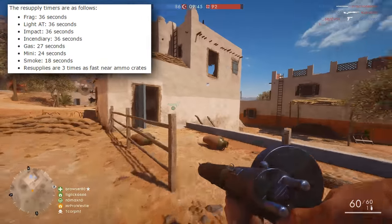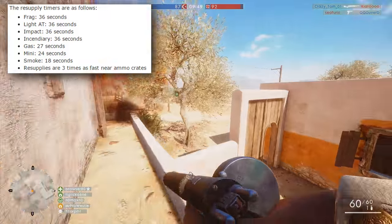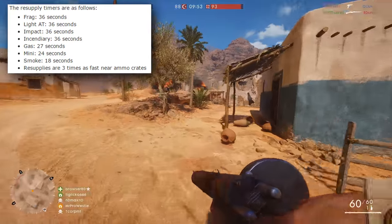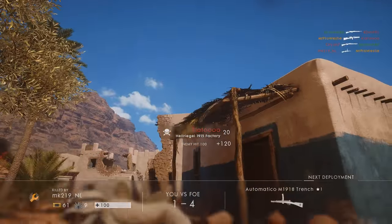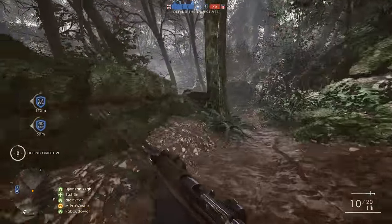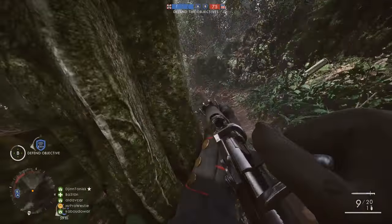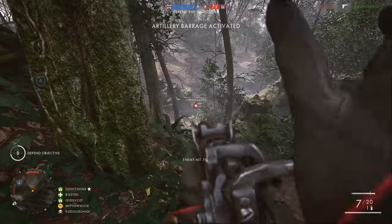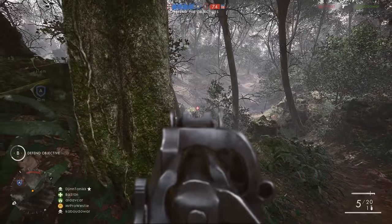But what about the decreased timer if you're near an ammo crate? DICE have said that grenades will resupply three times faster if you're near an ammo crate. That leaves us with these values: frag 12 seconds, light anti-tank 12 seconds, impact 12 seconds, incendiary 12 seconds, gas 9 seconds, mini 8 seconds, and finally smoke 6 seconds.